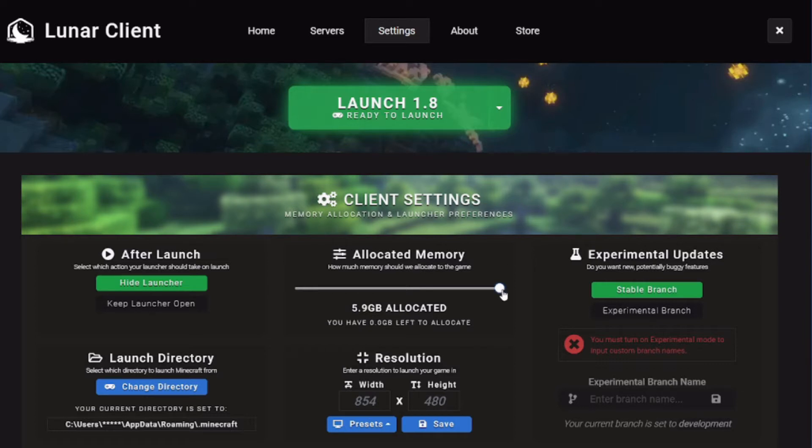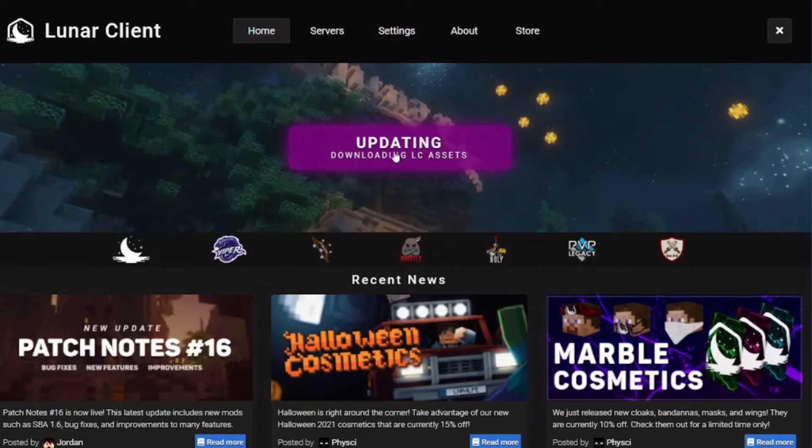So if you have a 4 GB allocation you should do 2, if you have 2 you should do 1, and if you have 8 you should do 4 — basically half of your max. For me that's around 3 GB, and 3 is actually the best allocated memory for FPS because it's not so much that it lags your computer and not so little that it decreases your FPS. Once you have that done, go back to home, launch Luna Client, and now we move on to the in-game settings.